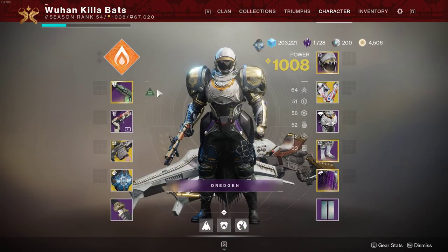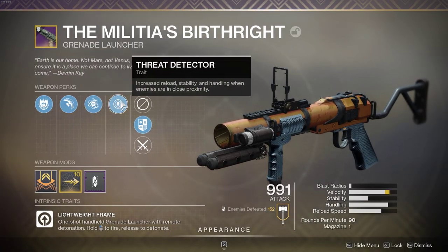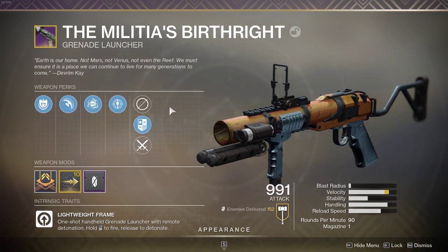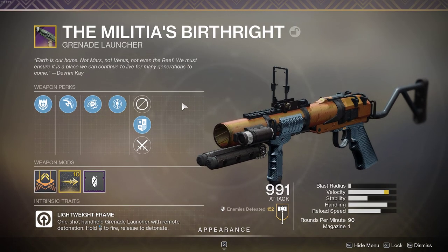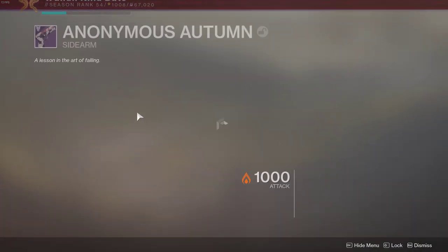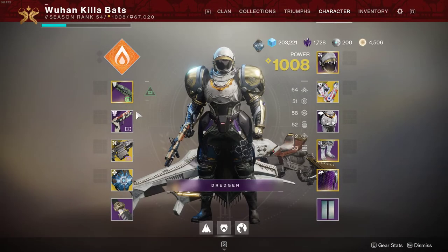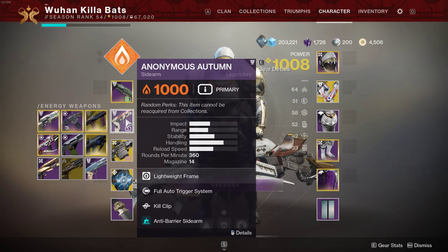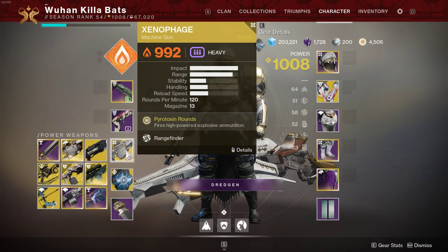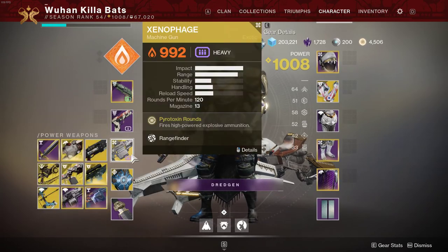I am running the curated Malicious Birthright, and the reason it's so good is that it has blinding grenades — really good for PvE, especially high-level content, because it blinds a lot of enemies. I'm using Anonymous Autumn for anti-barrier rounds against anti-barrier champions, and also because it's a solar weapon to help break those solar shields on the Cabal. Xenophage is also solar — hard-hitting, breaks those solar shields as well.